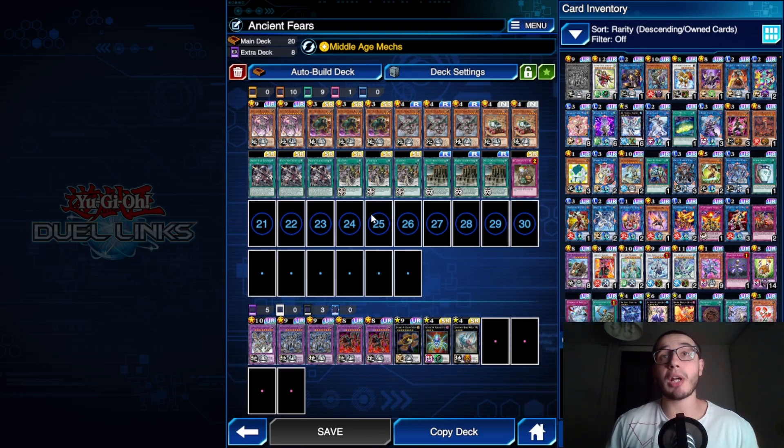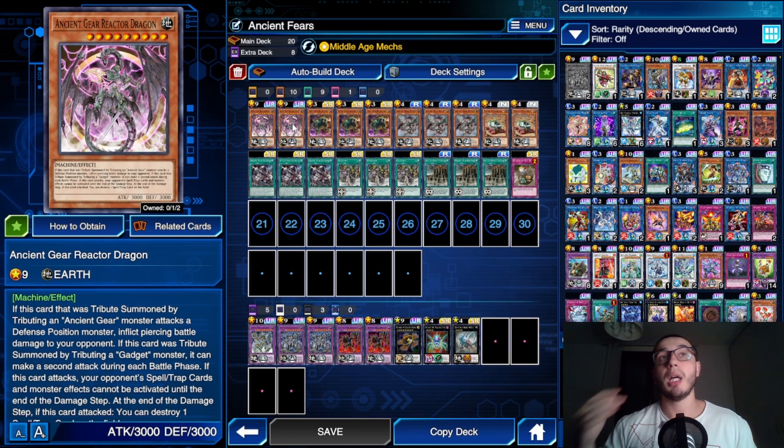We have the skill Middle Age Max. A quick refresh: you begin the duel with the Ancient Gear Castle continuous spell card on the field. Every normal summon — and this is counted even for your opponent's normal summons — puts a counter on that spell card. When it has two or more counters, you can tribute summon your Reactor Dragon by sending that spell card to the graveyard instead of tributing monsters.